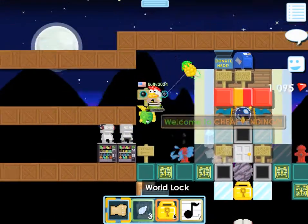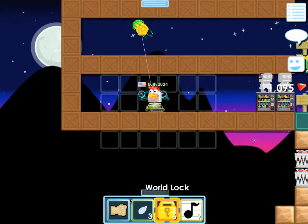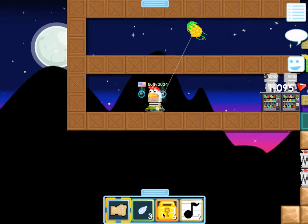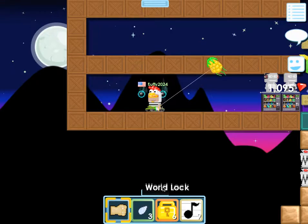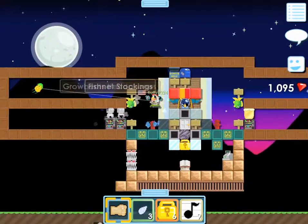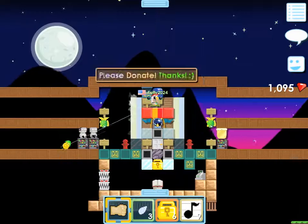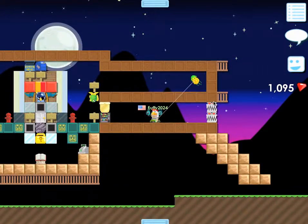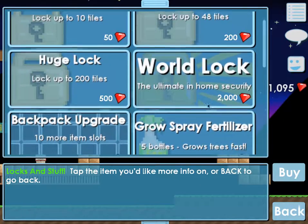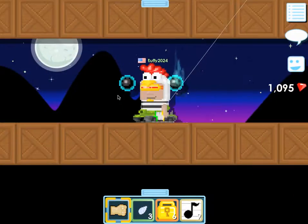Also, last thing: it already said it, but if you have a hundred world locks in your inventory, you just keep tapping them and it'll turn into a diamond lock. Diamond lock does the same thing, except it's more rare because you need a hundred world locks to get one. Also, world locks are only obtainable from the shop — unless you sell your orbs for a world lock, then you can get them that way too.